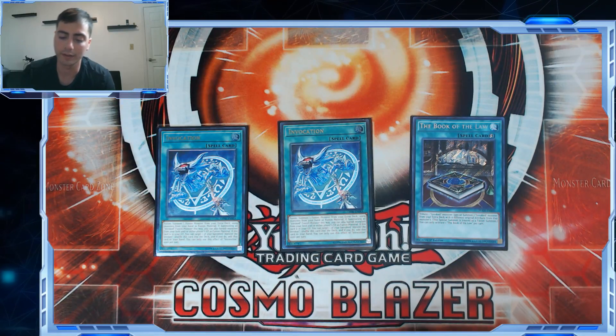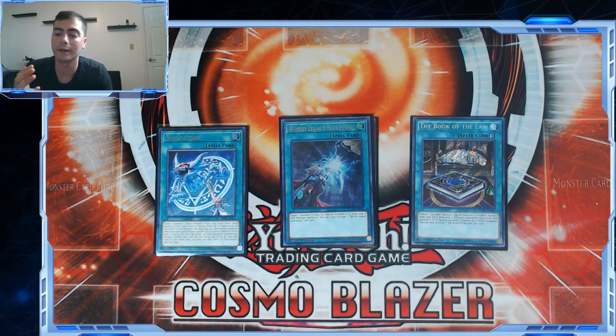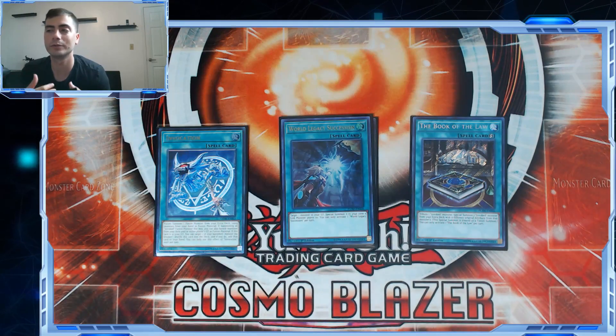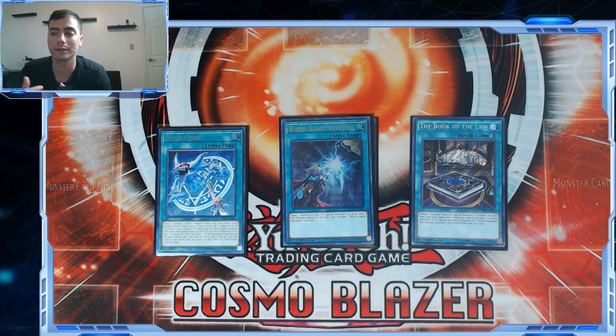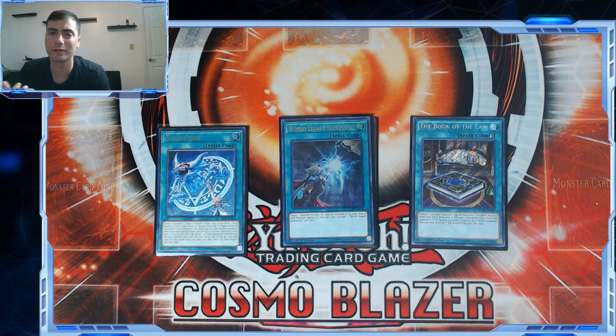The supporting spell for the Mekk-Knight archetype is World Legacy Succession — it gives you a follow-up play. It's a searchable Monster Reborn that, if you're going into turn three or four and Purple comes back, you can make Morning Star, search this, bring back a Link to make another link for it. It's a good card especially going second. I don't main deck the World Legacy trap that negates monster effects because I'm choosing to go second and I'm confident I'll be able to get that going second pretty much every time — I don't want a dead card for the off chance I go first game one.